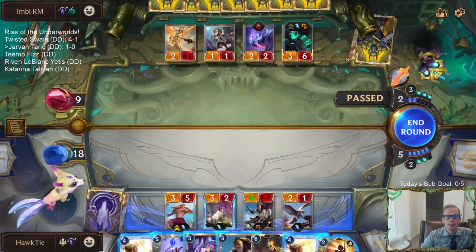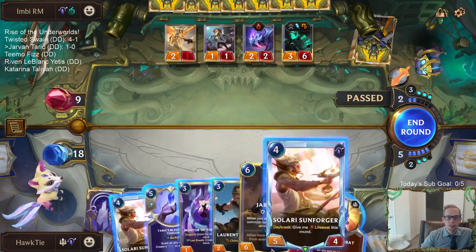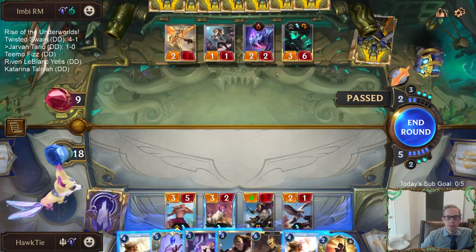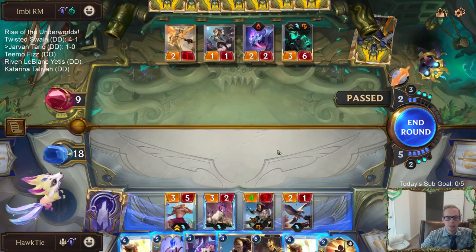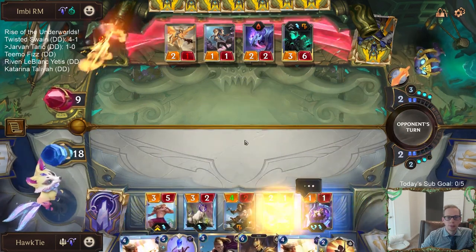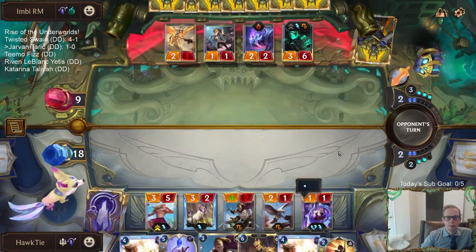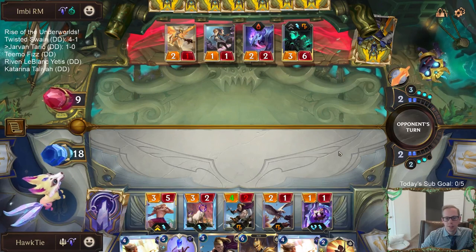If they do that, Thresh is a 3/4 and that allows my Protégé to challenge and kill it. If they want to challenge the Protégé, we have... yeah, they're in a tough spot. They get to challenge this thing and kill this - that would give me some gems.